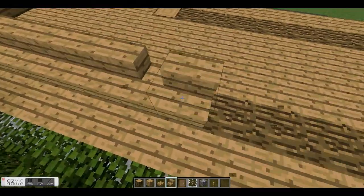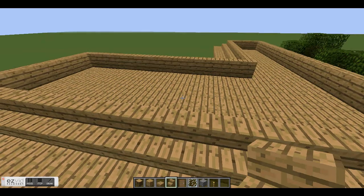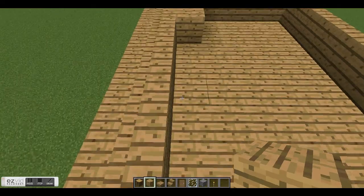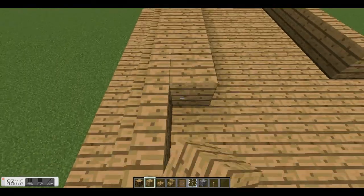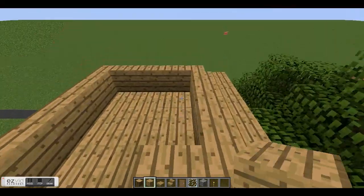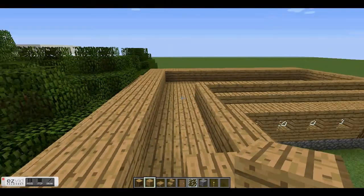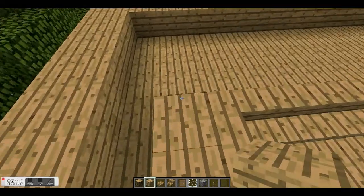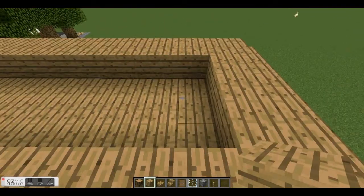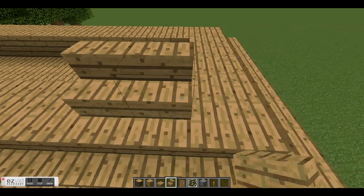Sorry about that. I finished that. What I do is line the insides — I put more stairs on it. I'm gonna go ahead and finish this just so you can see what I'm talking about. I think you'll like this house — it's nice looking, has a lot of space like I said. I just figured this house design out myself today and thought it'd be a good first video. We're gonna do what we did with the other side.